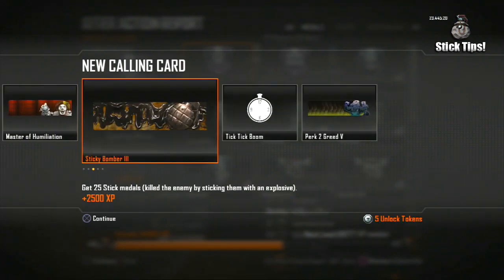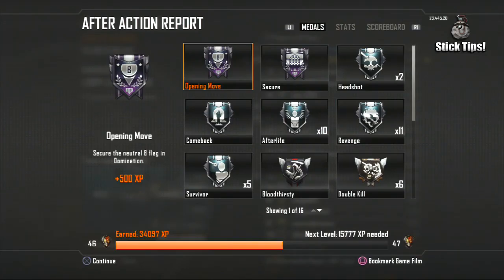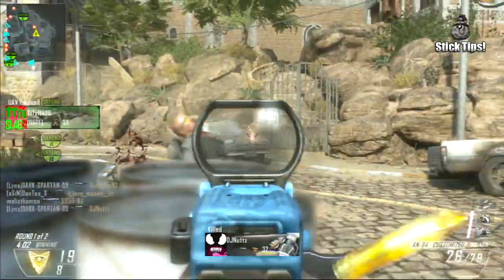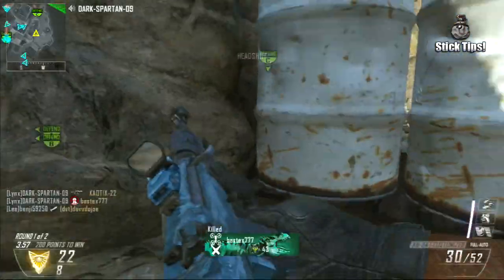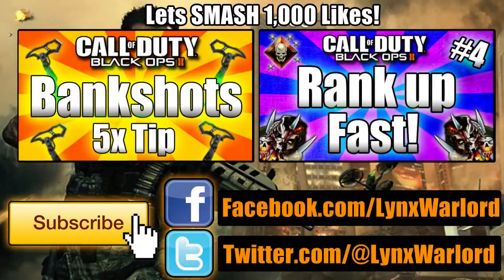You'll get a low KD, but it's by far the fastest and most effective way to get the challenge done, so make sure to try this out if you want to get that Humiliation title. Getting the stick kills is one of the harder parts, but once you've done it it's definitely one of the best titles to have in the game. If you want to go for the Humiliation title, check out my bank shot tips video since that's also part of the challenge. If you've enjoyed the video, don't forget to click that like button and subscribe to stay up to date. This has been Lynx Warlord — I'll catch you guys in the next video.